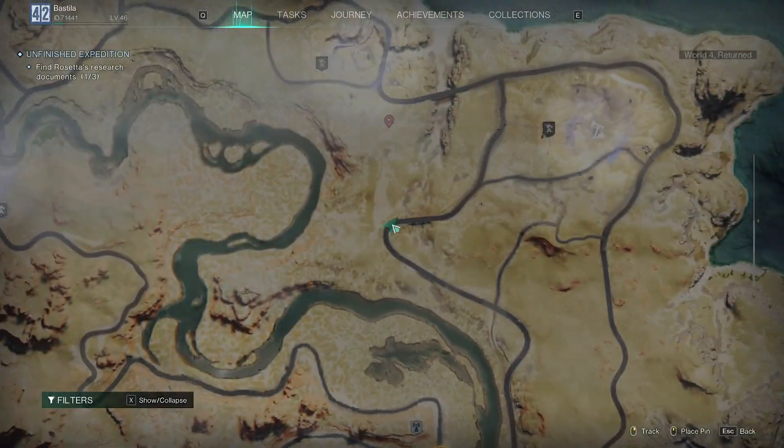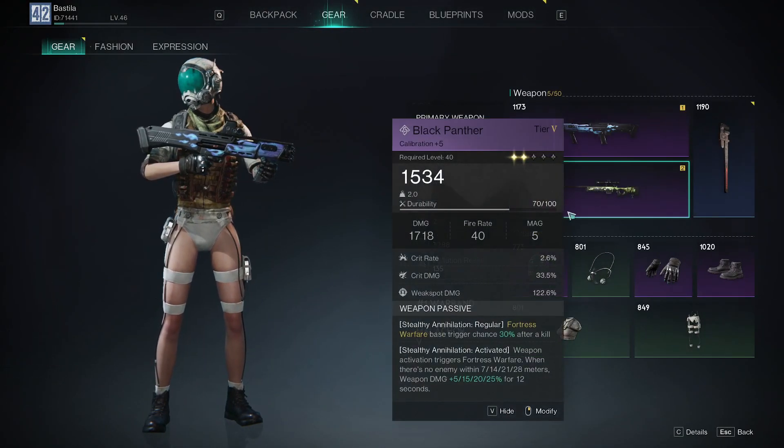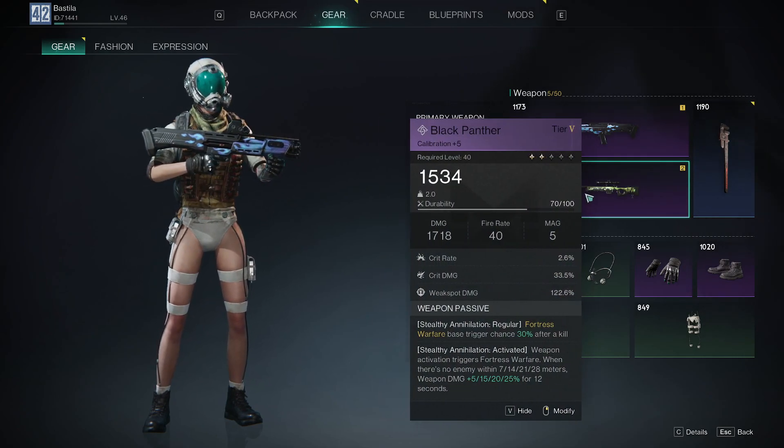Alright, how are y'all — back again. This one took me a lot longer than I thought. I've been searching for about the last two hours, so — the Black Panther sniper is probably one of the better guns in the game so far that I've found.